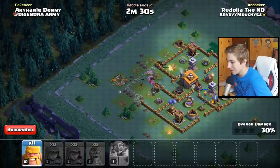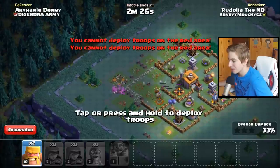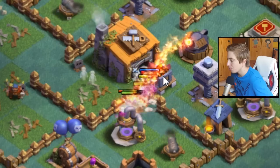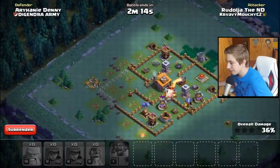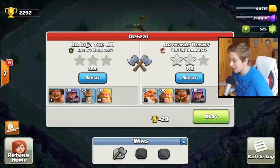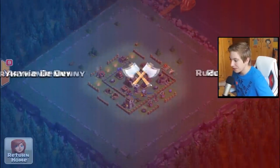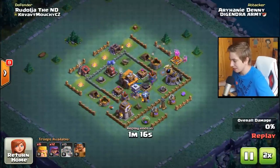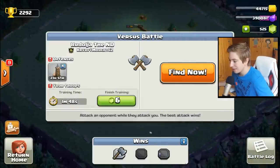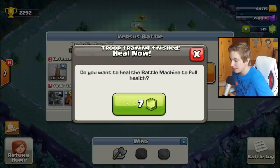Začneme tou Battle Machine a teď si dáme ty archerek. Dáme si bombry, aby probourali tu zeď. Vím, že s tím neumím vůbec útočit - archerek nepoužívám, možná jsem je použil úplně špatně. Archerek jsou všichni chcíply. Tam bude mít tu velkou bombu - nechci tam dát ty barbary, ale stejně se mi tam dali. Jdou tam všichni - dobrý, neměl tam tu velkou bombu. Nedáme ani jednu hvězdu, je to škoda, ale tak aspoň jsme zkusili archerek.